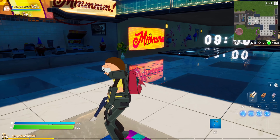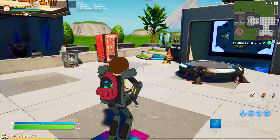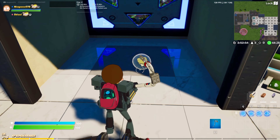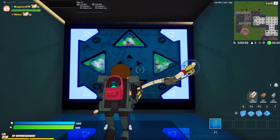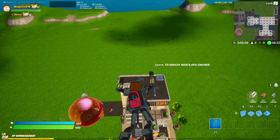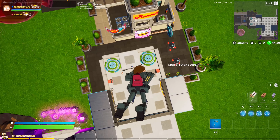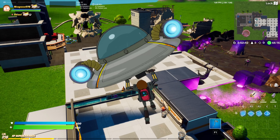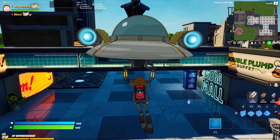I didn't actually expect them to put Morty in the game, but he's got this really cool mecha suit — it looks dope. Let's go ahead and check out the glider redeploy, see if he's got detail on the bottom of the mech suit. Not that much detail, but there is a little bit. We're using Rick's Cruising glider so it looks pretty cool. Alright, we're gonna go over to the pickaxe testing area.